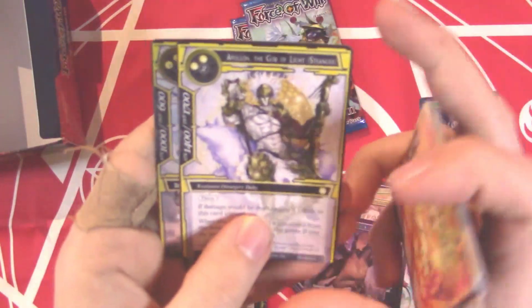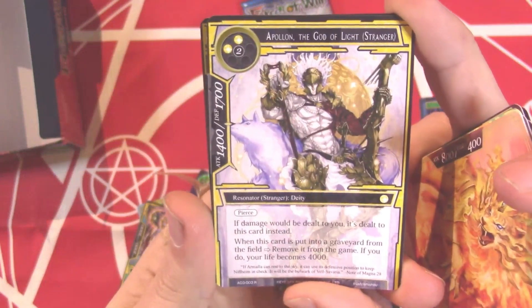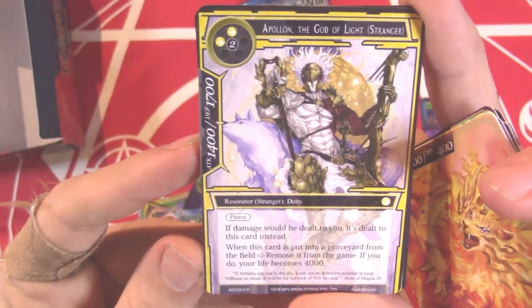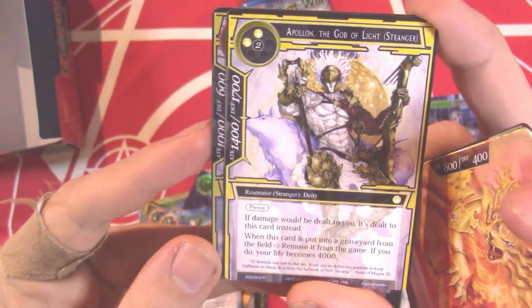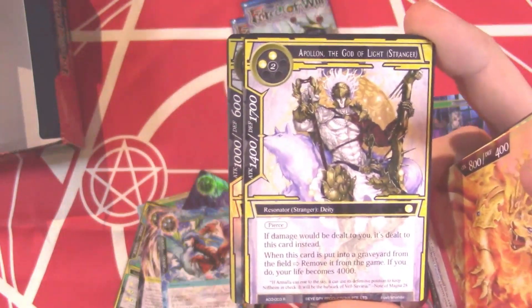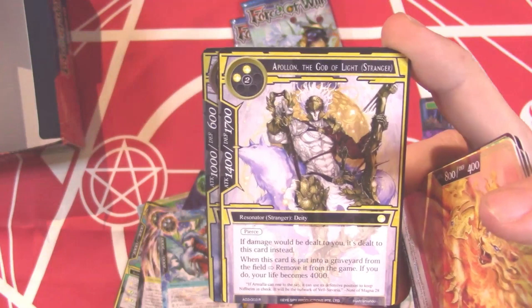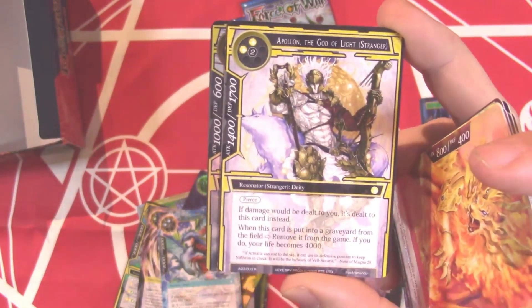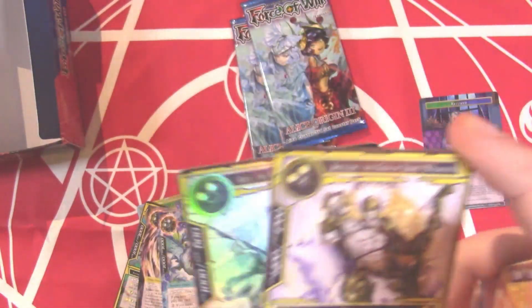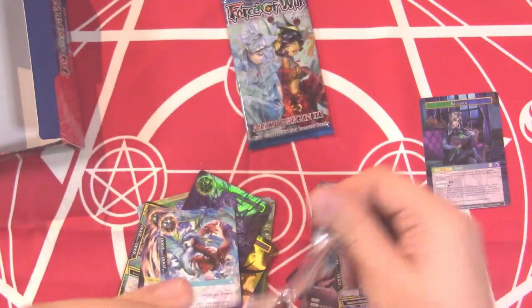Arthur Dreadlord of Vengeance, and a Pollen — and another Aries! Pollen the God of Light: if damage would be dealt to you it's dealt to this card instead. When a resonator is put into a graveyard from the field, or removed from the game, your life becomes four grand. So you can just soak up damage and keep making your life, and when this card is put into the graveyard from the field, it resets your life to four grand. So it can soak up a bunch of damage and when it dies you reset — that's crazy, that's an awesome card!